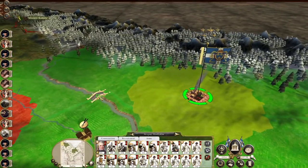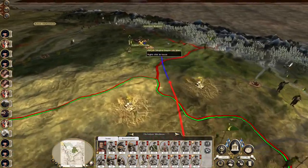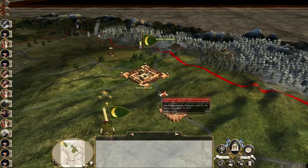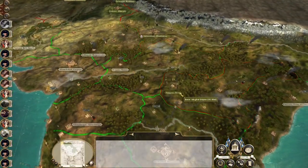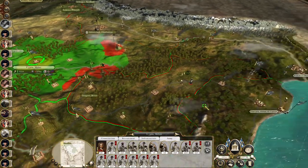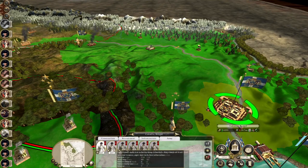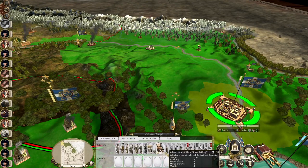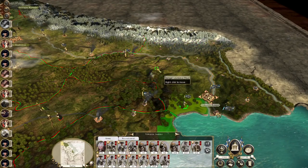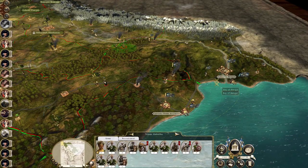The part we wanted to get to was this bridge here, because then we put Akbarabad within spitting distance. That means Theodore's got a good run up towards Lahore. There are a couple of armies up here to deal with. My agent got executed. But we will soon have Berar surrounded. We will need to keep pushing out and maintaining the pressure. We've got two forces here — this guy should be replenished by the time these guys come this way to cause problems.